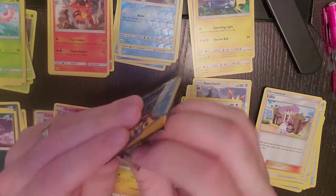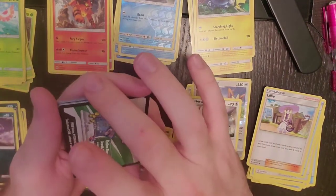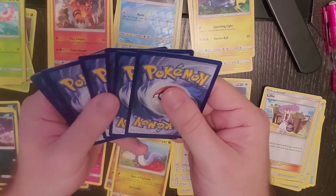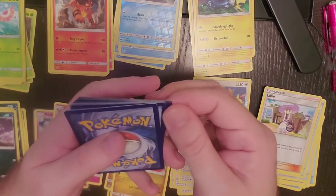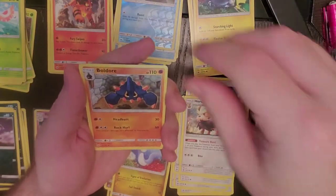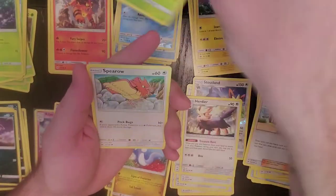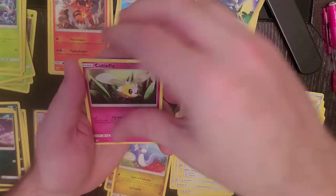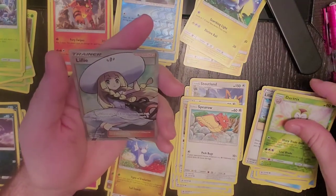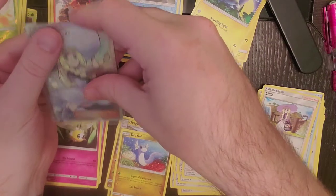Alright. So this is pretty much a full booster box, granted there's only 27 rather than 36, but hopefully with the amount of cards we get, we get some good pulls. Fairy Energy, Great Ball, Boldore, Lily, Morlul, Fomantis, Spearow, Chinchow, Cutiefly, our Reverse Holo is Dartrix, and our rare is Lily Full Art!